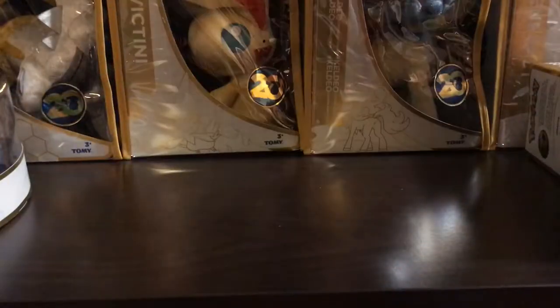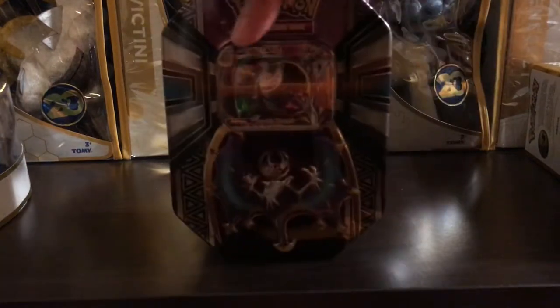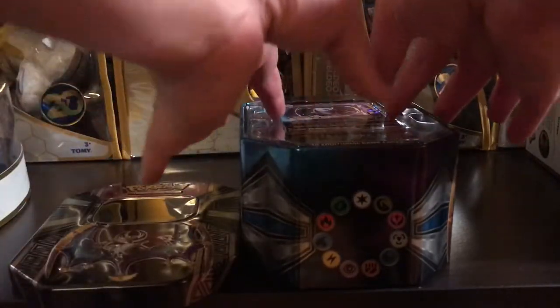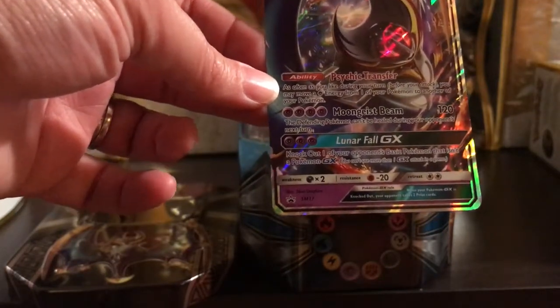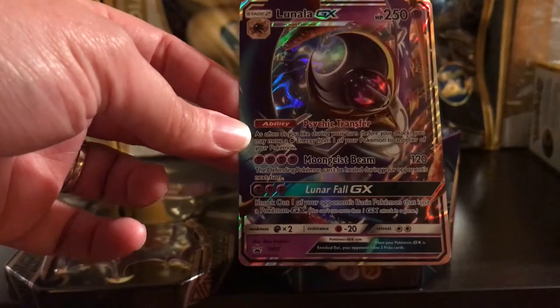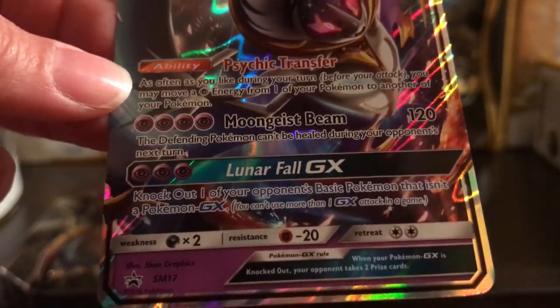So that is the back of that and I'm going to go ahead and start opening this. The quicker I open it, the quicker you get to see the contents of this tin. I do hope I get some great pulls. And it's unwrapped — we'll take a closer look. That is a very pretty card: Lunala GX, 250 HP. You can pause the video to look at the attacks. It is promo number 17.